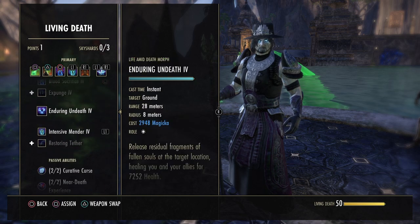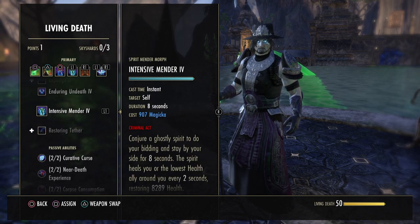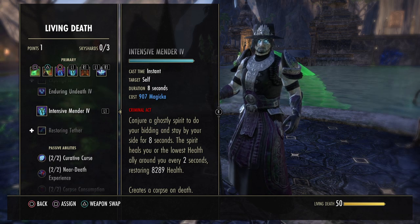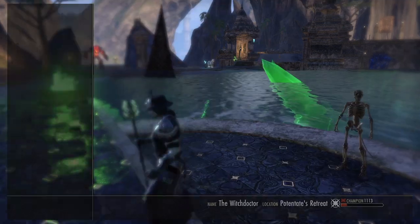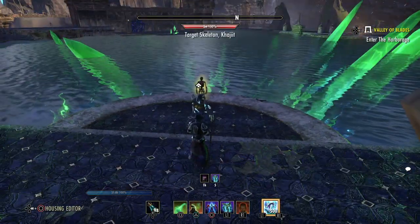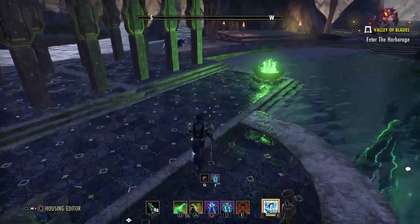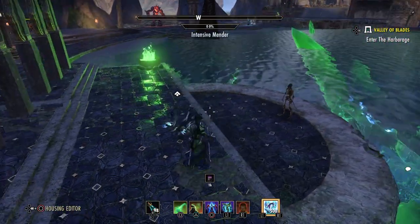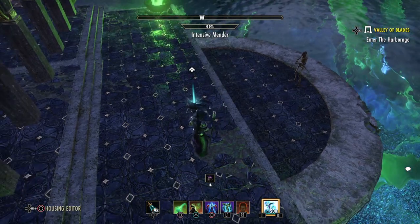The next thing we've got, also from Living Death, is the Intensive Mender. This starts out as Spirit Mender and conjures a ghost by your side for 8 seconds, which will heal you or the lowest health ally every 2 seconds for a total of over 8k health. It also creates a corpse on death which is important for one of our back bar skills. He lasts for 8 seconds and will heal either you or the lowest health ally, and if he dies he'll leave a corpse on the ground.